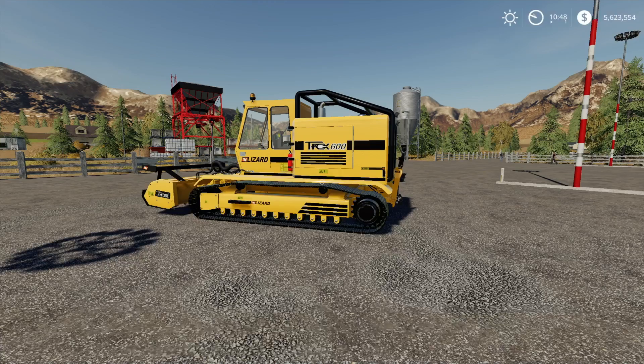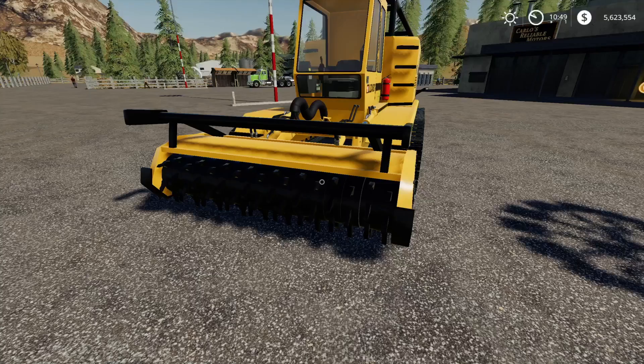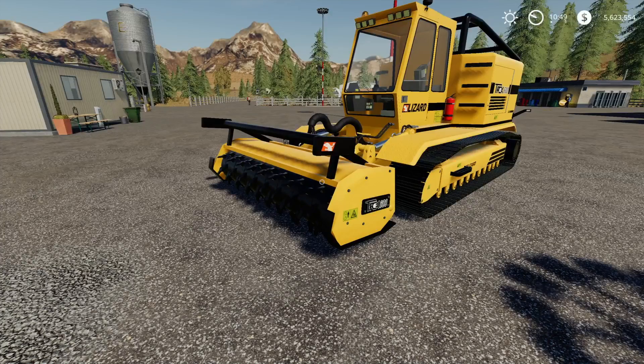Right in front of us we have got the Lizard Trex 600. This is by Black Sheep Modding. Now the initial thing I think to point out here is the Raybord Xylor. Straight away my first thought - the Raybord Xylor is back. I saw this on Black Sheep Modding's website a while back. They posted a video of it being done and said it wouldn't be long. Everyone's really happy to have the Xylor back in game, however it's not quite the Xylor.